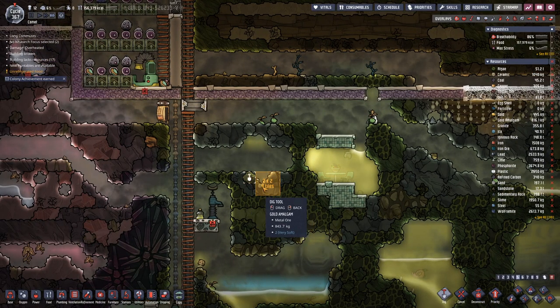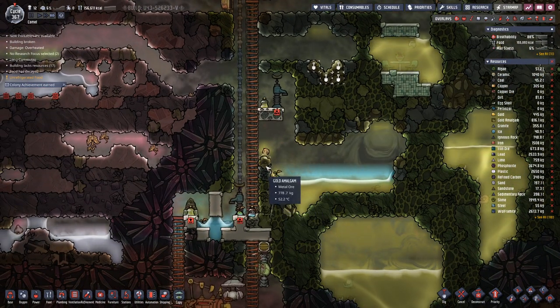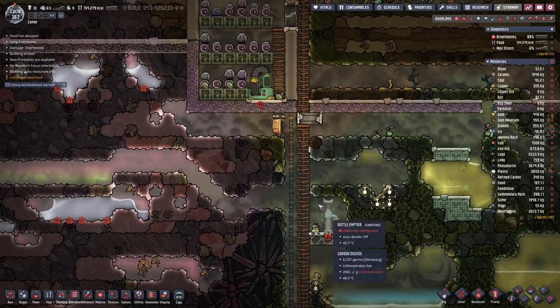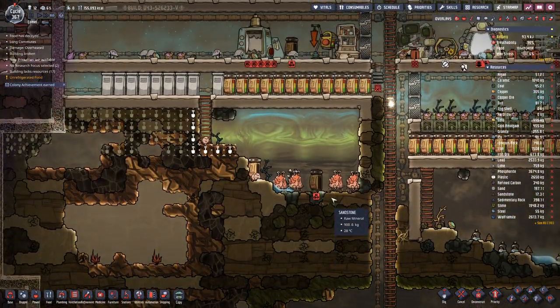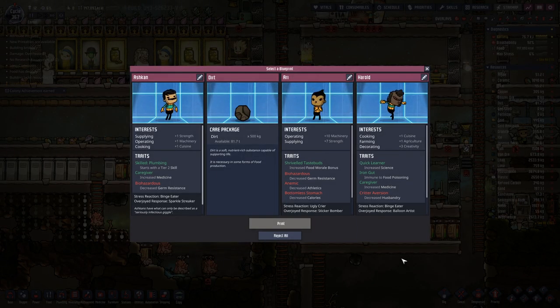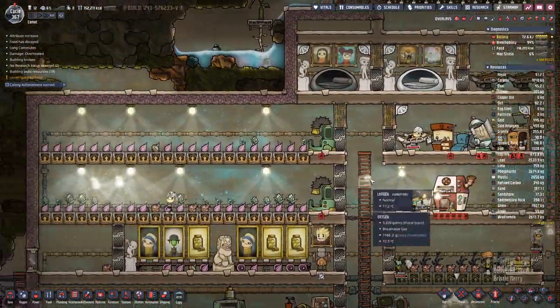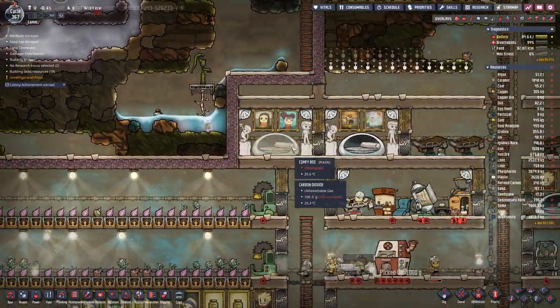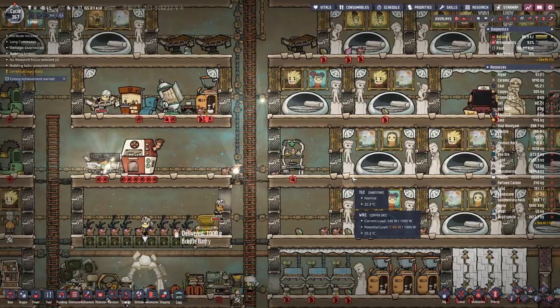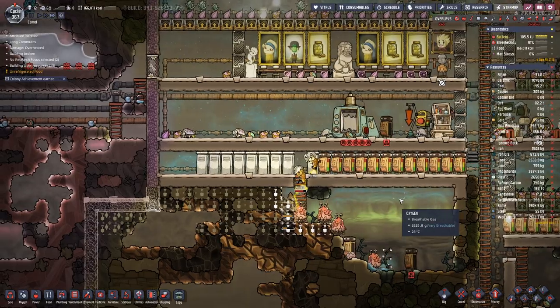There. There's a bit more. There. There's a bit more gold amalgam here. We could take another duplicant — we have one bad three — but they should have really good skills.